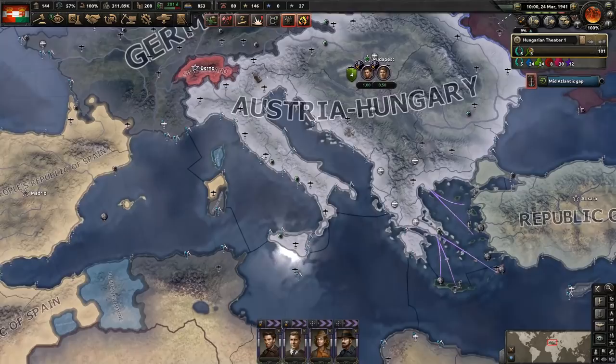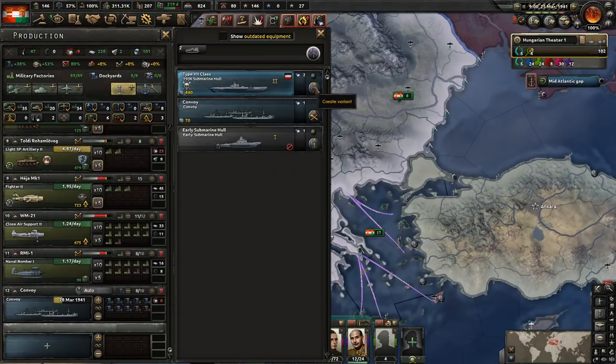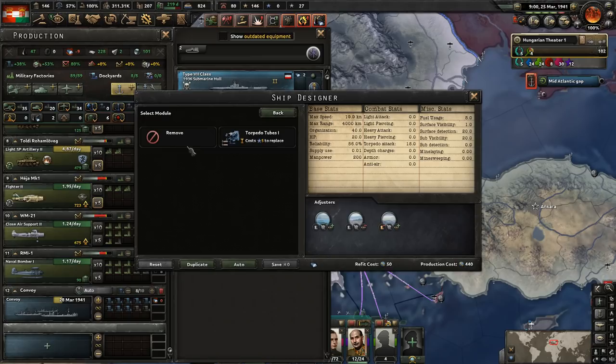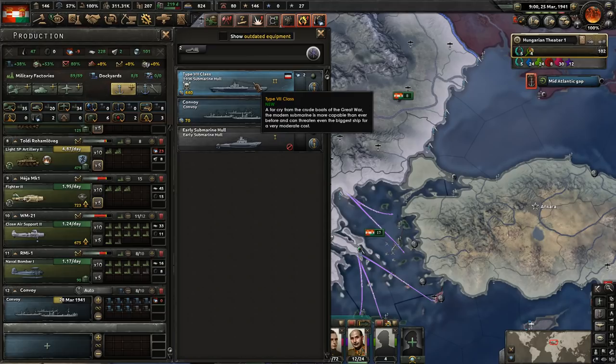The only reason we're doing this is we've already had so many convoys, and we have all these dockyards just building more convoys when we could be building submarines. We don't have any experience to change the design, so we're getting very, very cruddy submarines here.